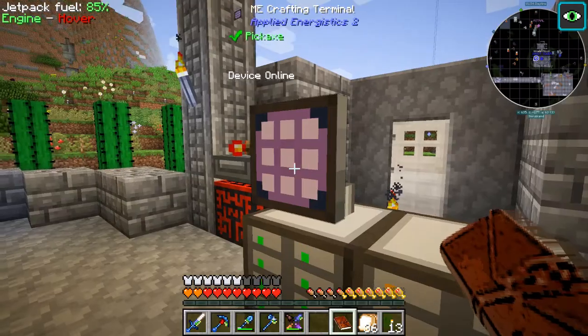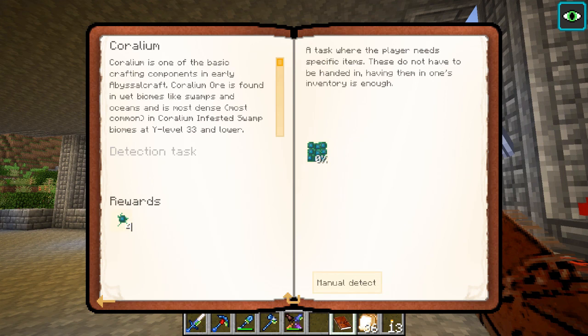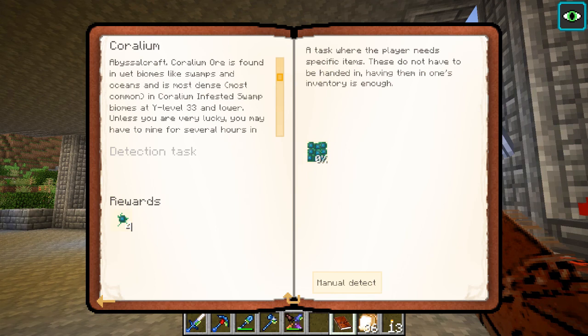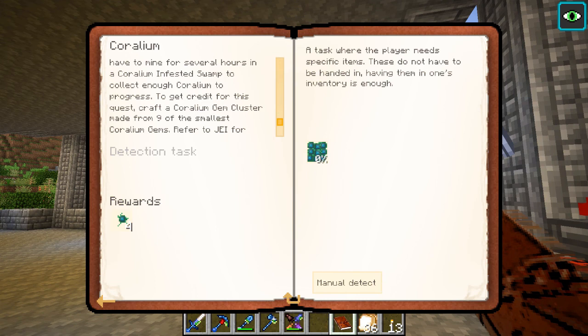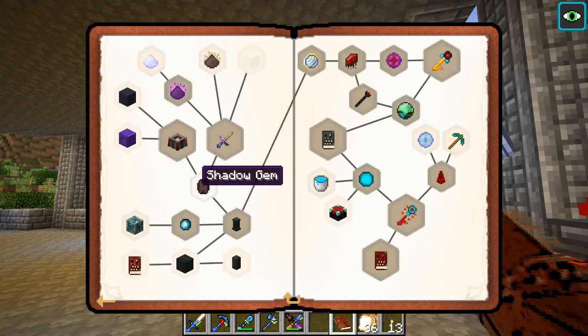I don't really know what that's for, but presumably you can only use it somewhere else. So we can either go looking for corallium. Corallium is one of the basic crafting components in early AbyssalCraft - corallium ore is found in wet biomes like swamps and oceans, most common in corallium-infested swamp at Y33 and lower. Unless you're very lucky you may have to mine for several hours. Okay, so it looks like that's what I'm going to be doing. This other part is killing the shadow mobs - probably set up a mob spawning platform up in the sky for that.